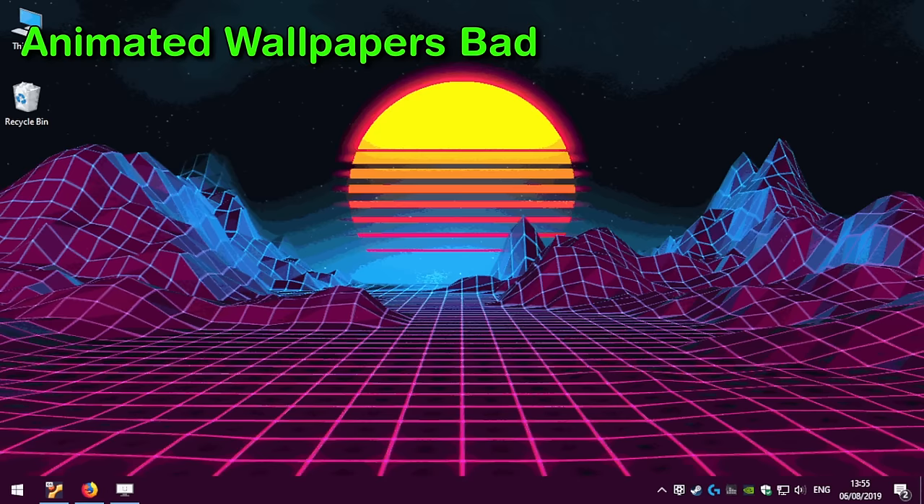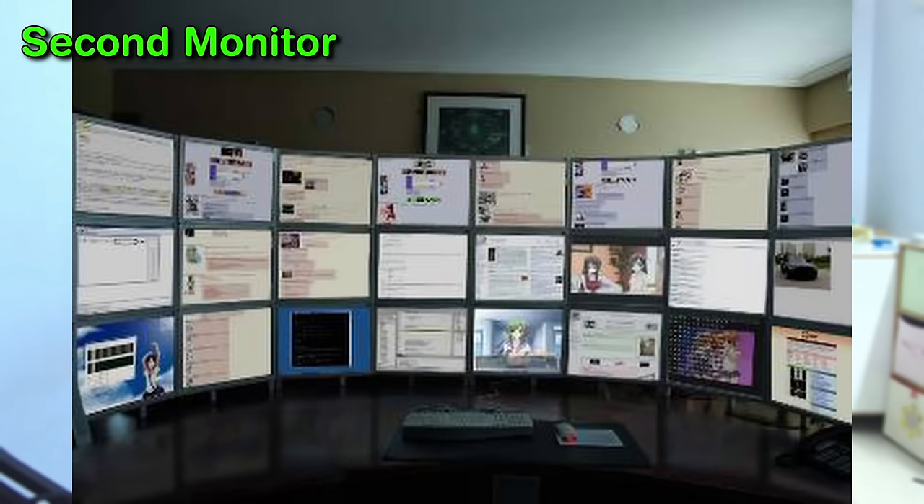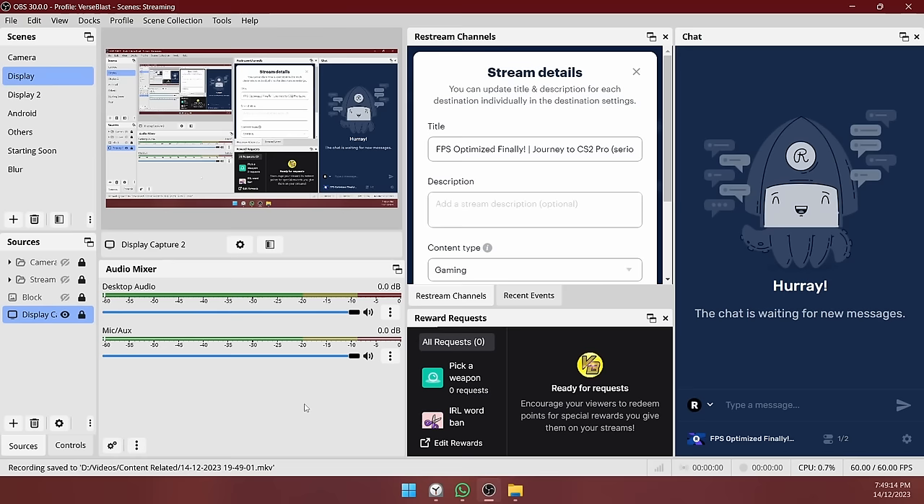Animated wallpapers such as Wallpaper Engine reduce FPS as well. If you have a second monitor, having an empty second monitor screen increases FPS depending on the app that is open. Just simply minimizing my OBS without closing it increases FPS by 10. For some reason, minimizing on the first screen doesn't increase it.